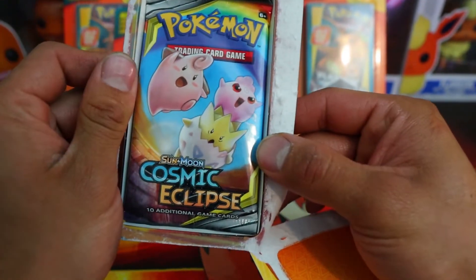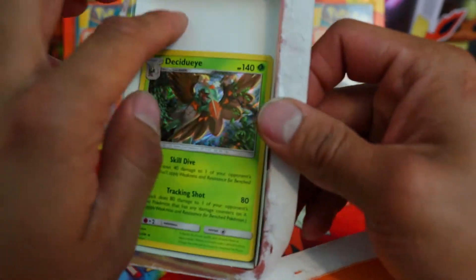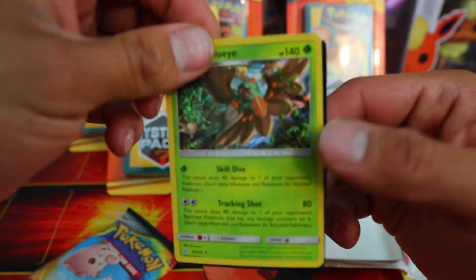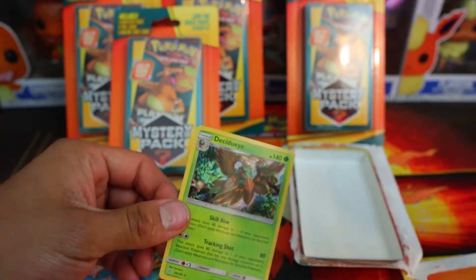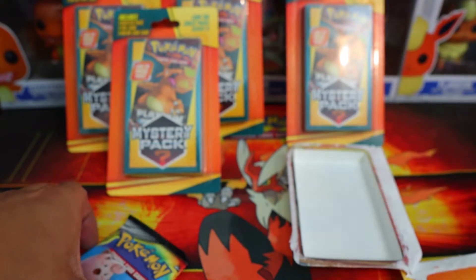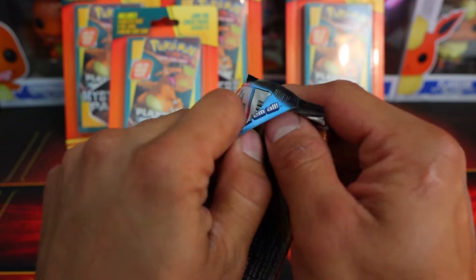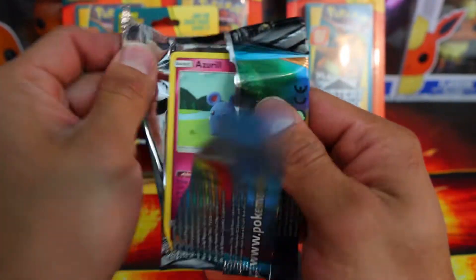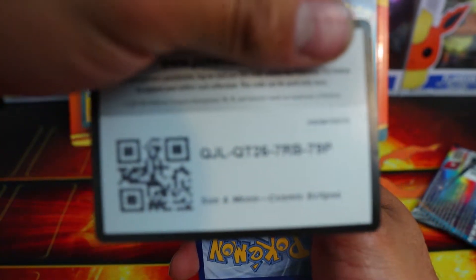Oh look, Cosmic Eclipse! Good start to the first one. It comes with a holo and a code card. This code card is from a Battle Arena deck. We got a Cosmic Eclipse in the first one. Let's see what's in it. We're going to open everything up if it's a vintage pack. Code card for Cosmic Eclipse.